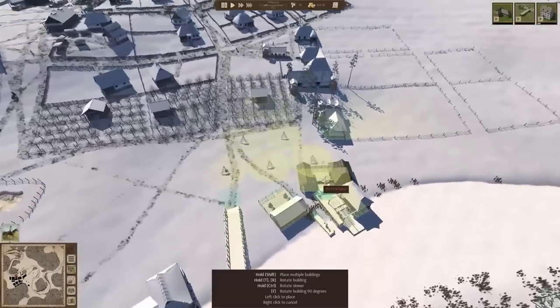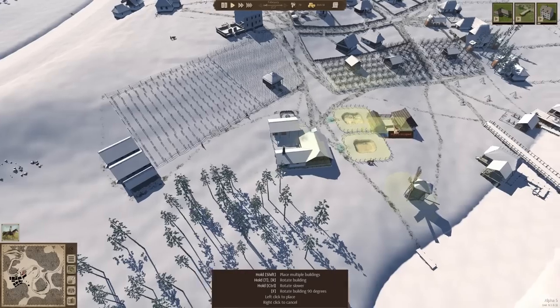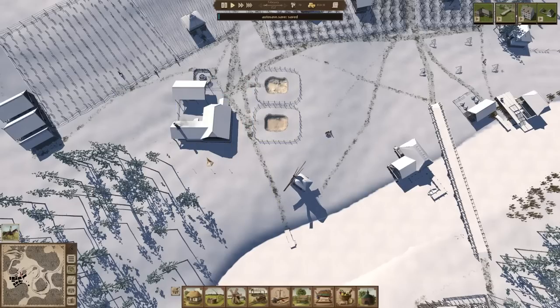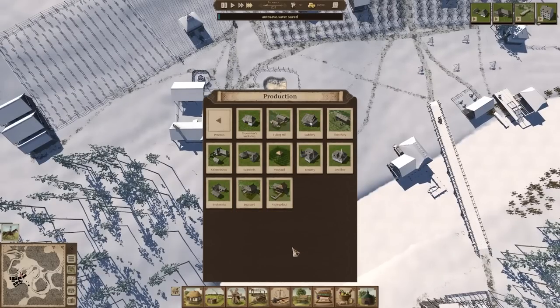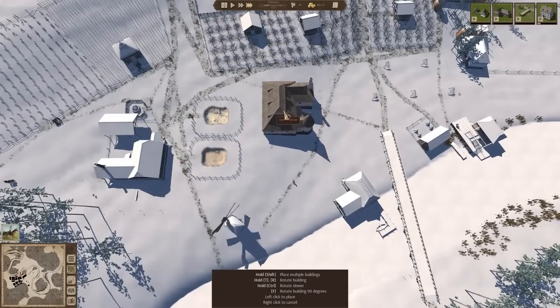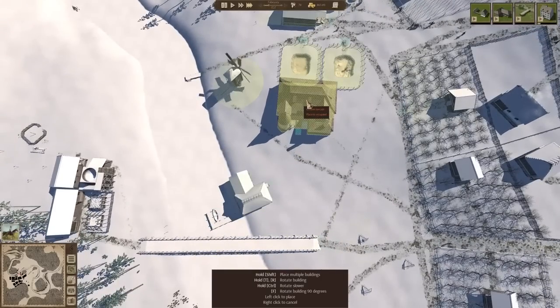Now where would be a good spot to put this cart shed? Because there's going to be a lot of production happening down here. This probably wouldn't be a bad spot — just back down beside all this. In fact, that's more important than the lime works, so go ahead and build that next. Then I think we'll go ahead and put in our brewery — uneven terrain. Anywhere over here that's not uneven terrain? I kind of want to put something here, but it's too uneven.